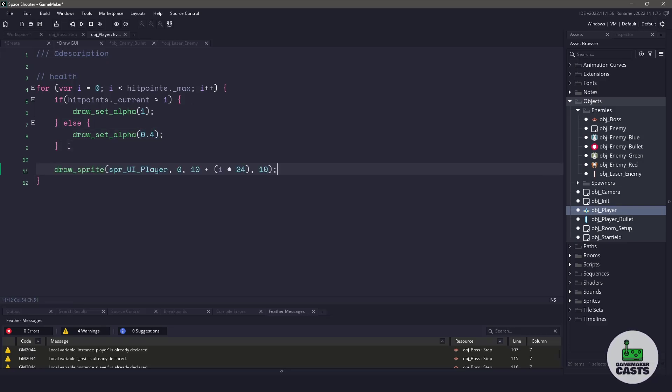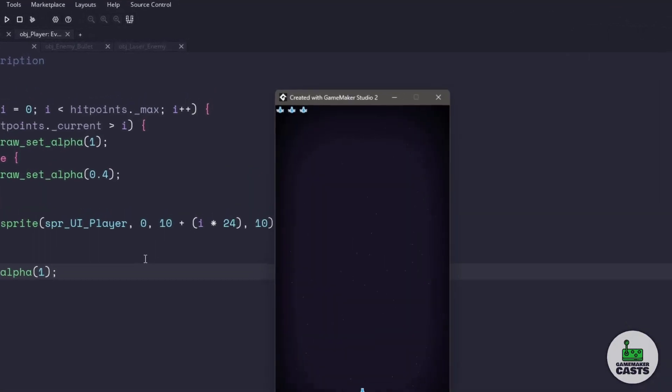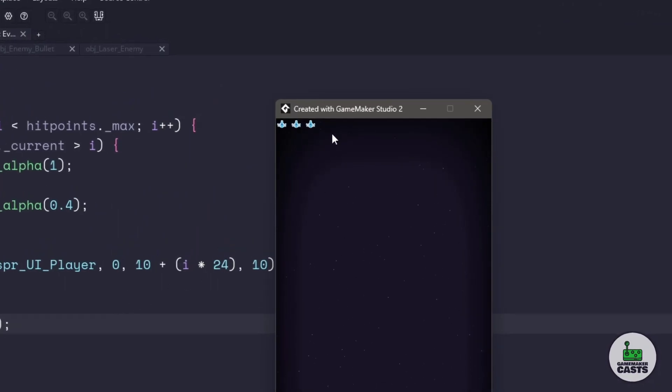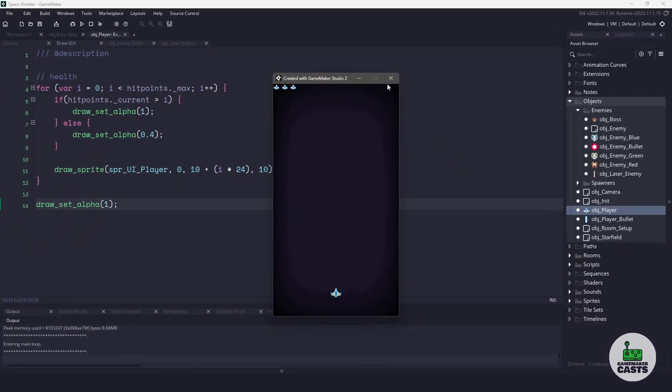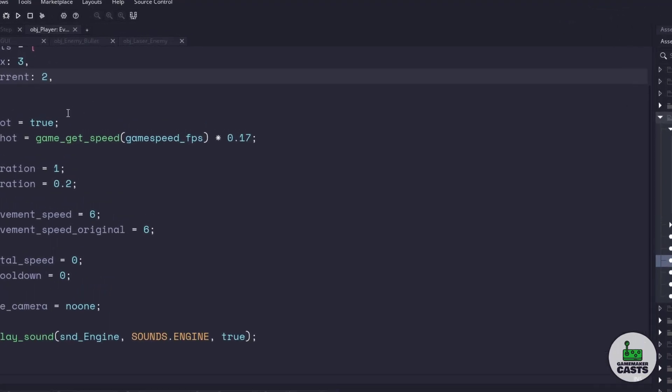Now that we have our alpha set, the next thing we need to do is actually draw the sprite. I have a specific sprite here that is a little bit smaller than our regular ship, and we're drawing it at index 0, which is the first frame. We're using a padding of 10 and then doing a little bit of math to move it to the right. When we're done drawing, we'll reset our alpha to 1. If we run the game, we should see hit points in the top left. If you don't want to wait for your ship to get hit, you can just change the current hit points to say 2 and run the game to see the same effect.